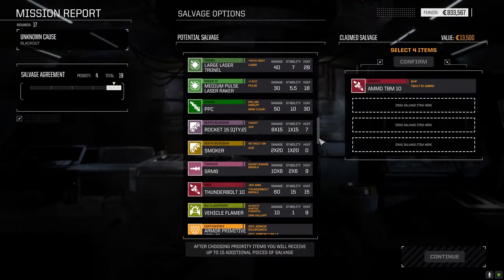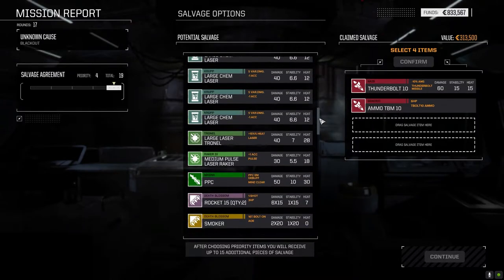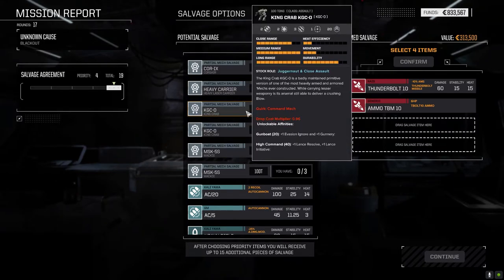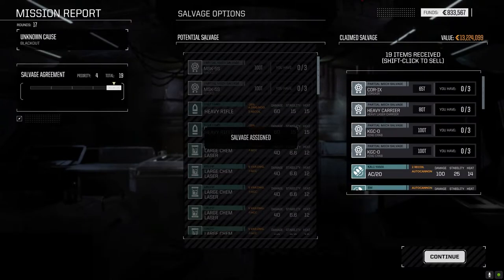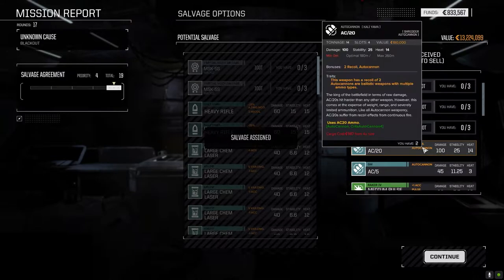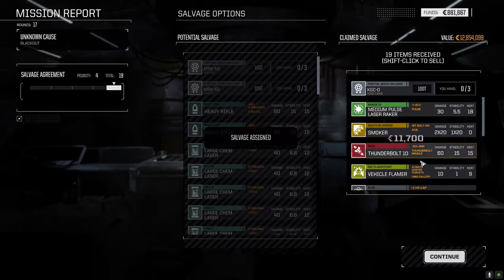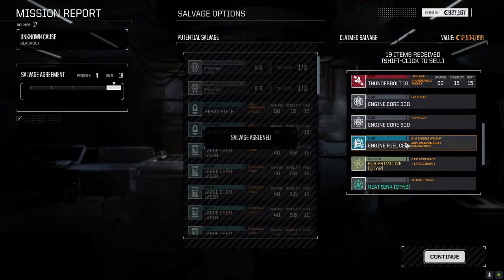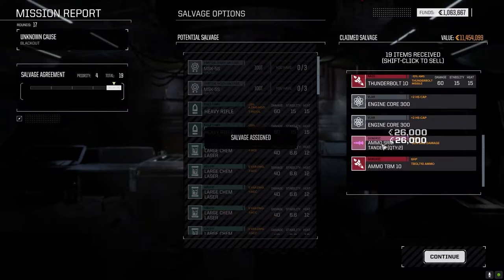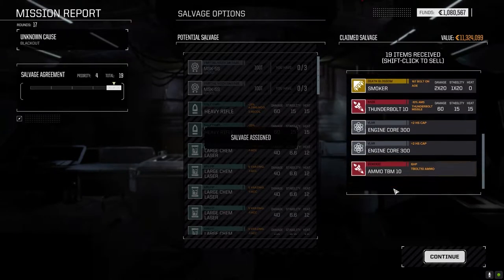Let's take that, and the two King Crab parts. Corsair part, heavy carrier part, AC-20 — we got two of those, ditch one. AC-5 — we got two, ditch that one. We'll hang on to the raker, hang on to the smoker. SRM-6 can go, vehicle flamer can go. Two 300 cores — we'll keep both of those. Lose the fuel cell. SRM tandem ammo — we got two, ditch that. We'll keep the Thunderbolt ammo. At least we got Thunderbolt ammo.